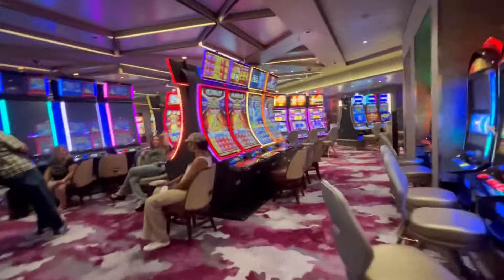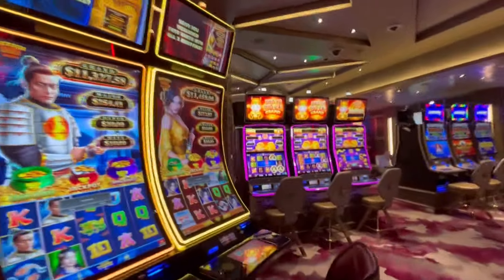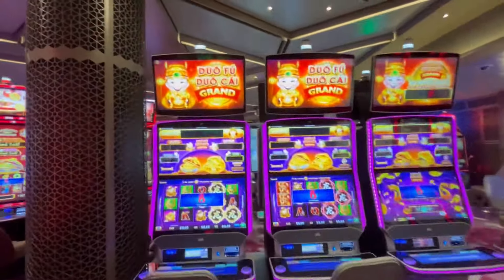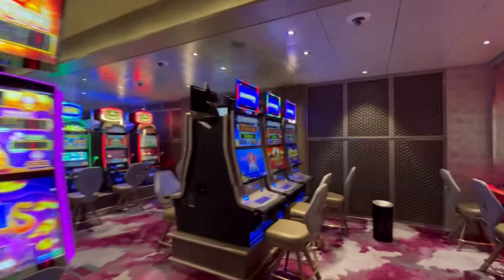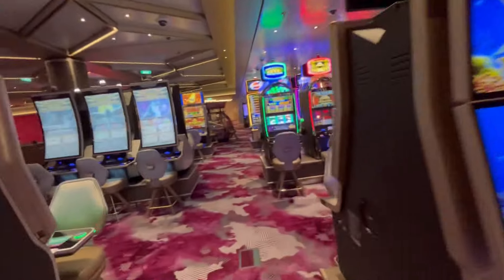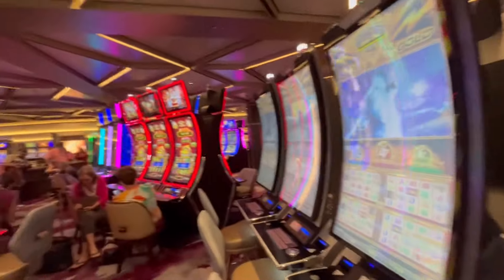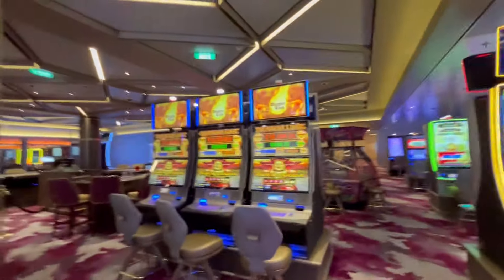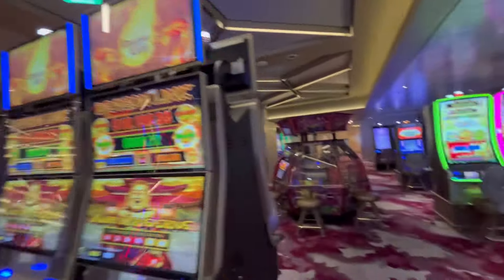It's a beautiful casino — very well spread out. This is the smoking side, and the type of games on both smoking and non-smoking sides are very evenly distributed. There are dragon links on both sides — several dragon link games. And here you have old-school lightning links — those are good — and another bank of them over here, like six of them. Got some of your newer games, the Escape from Planet Moolah, which I've never played. And here's more dragon links.